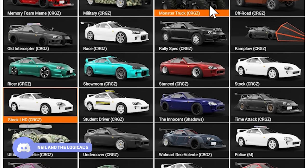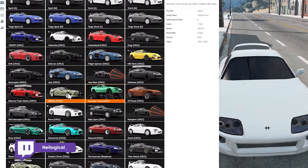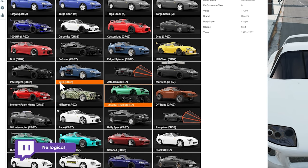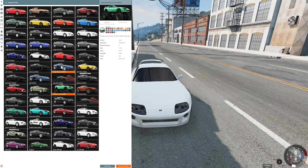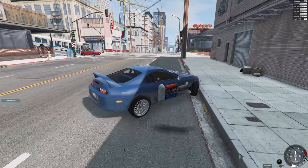We have the monster truck — obviously we're going to have to check that out. We have some various mattress Supras, I guess you could call them. We have some Jados, Ram Plows, Jado Ram Plows. We also have a Fidget Spinner Supra, which I guess only has two Jados, just one going on either side. I want to try this one out just to see...